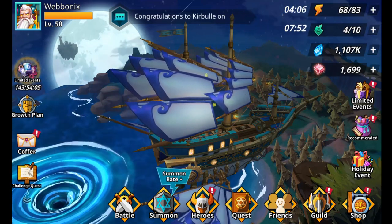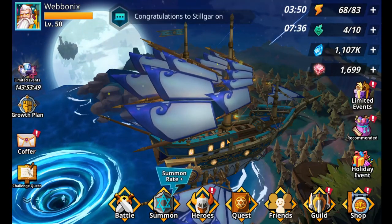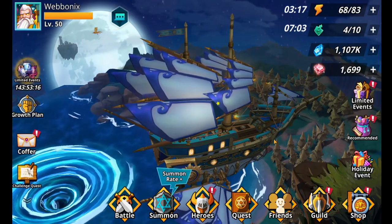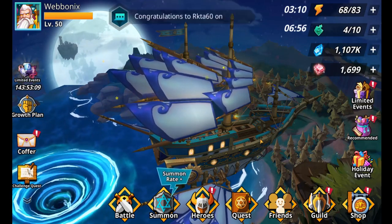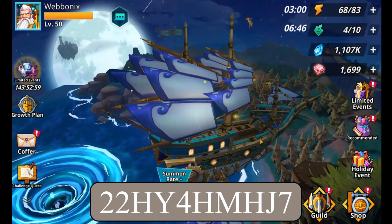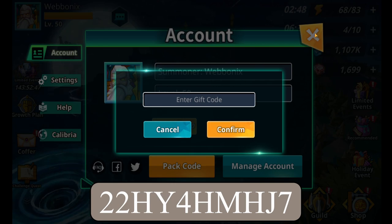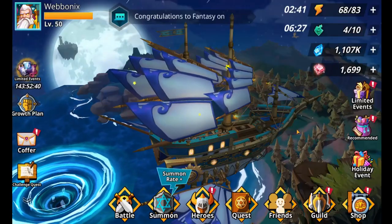Now for the Easter event - I found out about this while looking for the patch notes on their Facebook page. If you want to find the code yourself, head over to Facebook. For everyone else, here's a countdown: three, two, one - there's the code. Click on your icon on the top left, click on Pack Code, enter that code, click Confirm, and you'll get a few free gifts which will end up in your coffer.